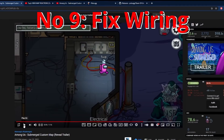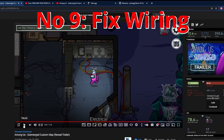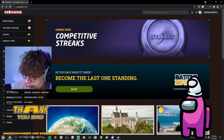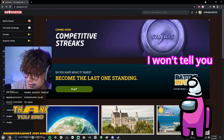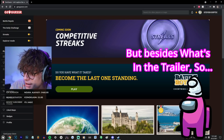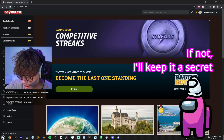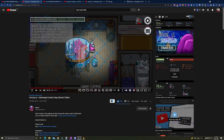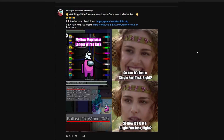At number nine, a lot of people are wondering how many wire tasks there are, because it does look a bit complicated. The answer can actually be found in the trailer itself — you can see that 'fixed wiring' shows zero out of three, indicating it will be a three-stage task, just like on every other map. That hasn't stopped many people in the comments memeing that it should be a single task instead of three separate wire panels.